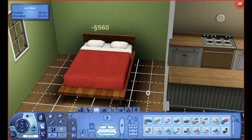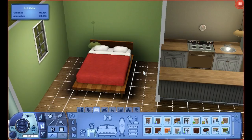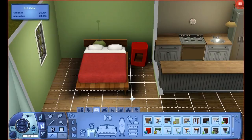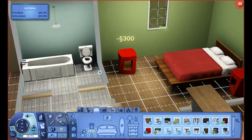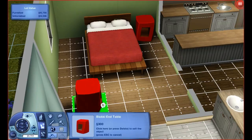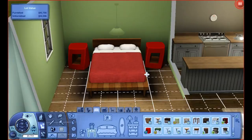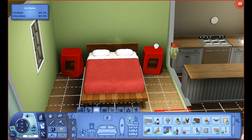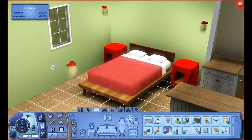I don't want to take too much time on this because we'll see a lot of these objects in the future when it comes to building. Let me show you a couple of things - these really neat end tables. Look at how they turn and look really good when you have both of them on the side of the bed. It also came with some really neat simple lights.